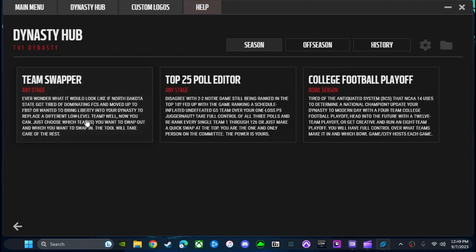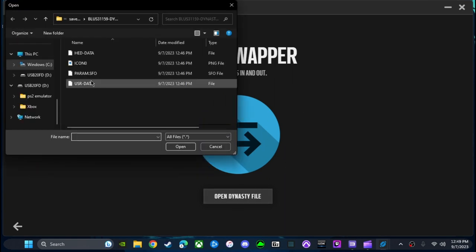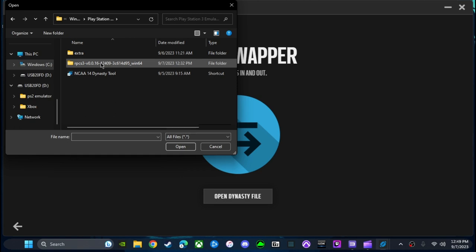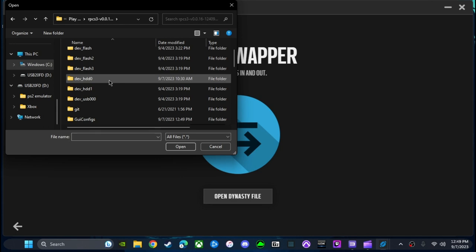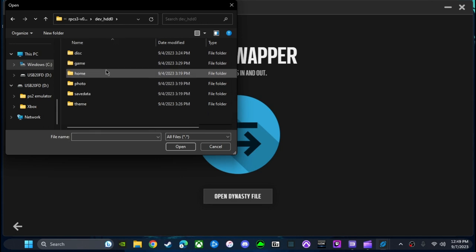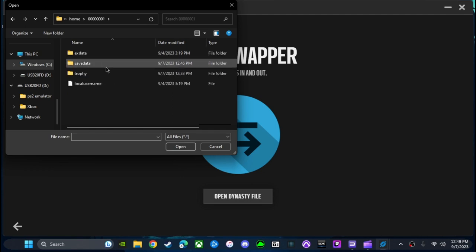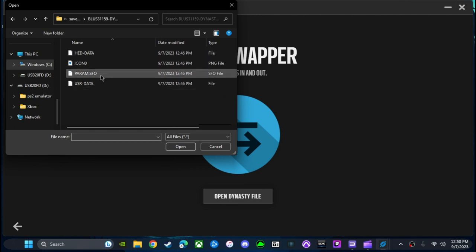We're going to be showing off the new teams and checking them out. In Team Swapper, I'll show you guys how to get there. You're going to open up the file wherever you have your RPCS3, come down to dev_hdd0, open that up, then come to Home, click on Home — the bunch of zeros and the one — come down to Save Data. This is where your stuff is stored. Click whatever dynasty you want, come down to User Data.